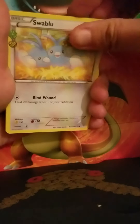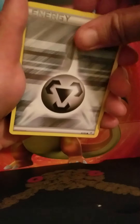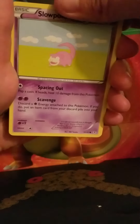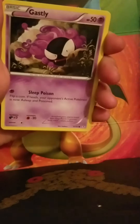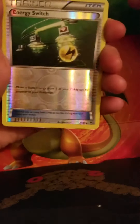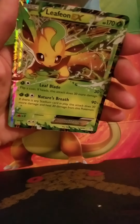Let's see if I can get it open. One, two, three. Swablu. Revitalizer. Makuni — I always have trouble pronouncing his name. Steel Energy. Slowpoke — I love that original artwork, I remember having those cards as a kid. Magmar, that's a pretty awesome card. Ghastly. Reverse Energy Switch. Froslass Hollow. And... Leafeon EX. I don't think I have Leafeon EX yet.